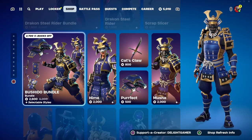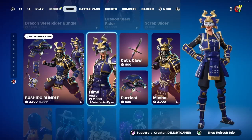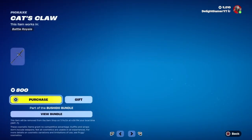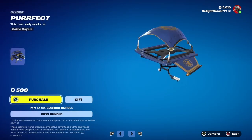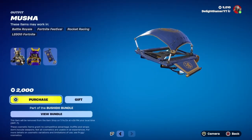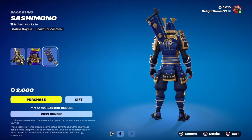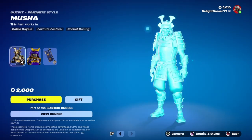You have the Bushido bundle for 2600 bucks. The Heim skin alone is 2000 bucks and comes with the Shiro back bling. The Hat's Claw pickaxe is 800 bucks and the Perfect Glider is 500 bucks. The Musha skin is 2000 bucks and comes with the Shimono back bling.